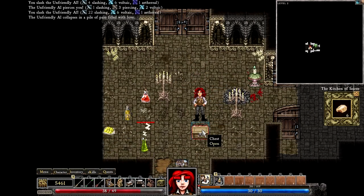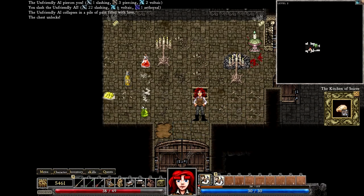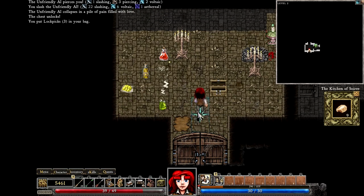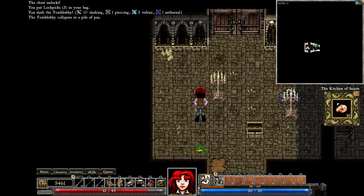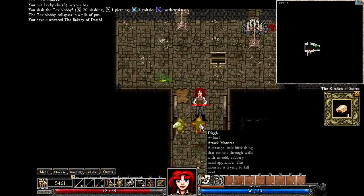We've got a Toxiblobby over there, some more mines. Aquaregia — don't need that. Down we go.